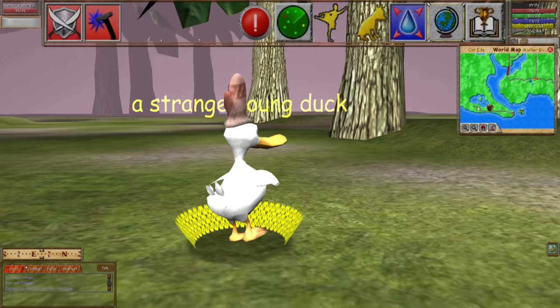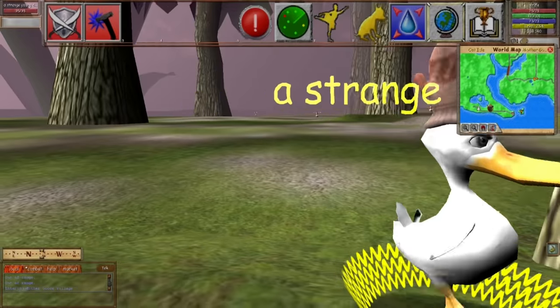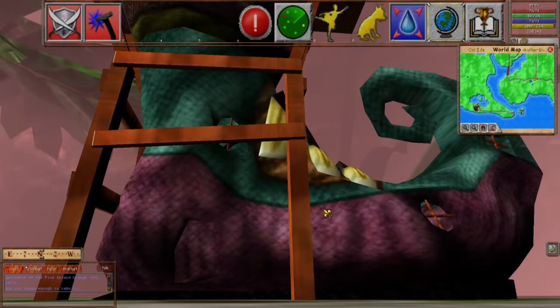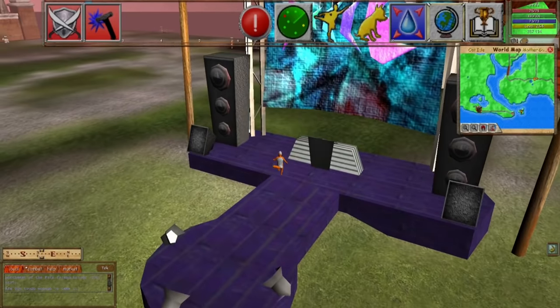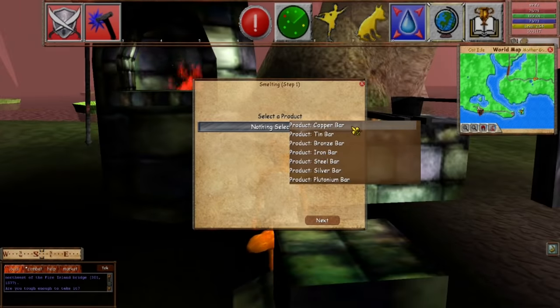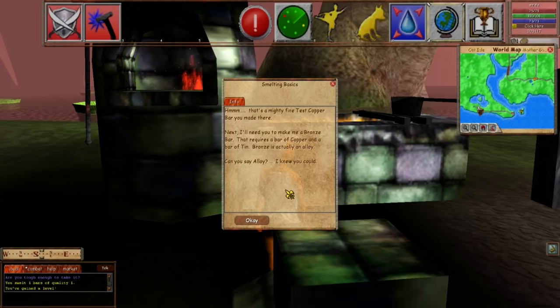Everything about this game screams 'lol random' mid-2000s internet humour. But sometimes you've got moments of surreal insane genius — like the houses in this village all being fantasy things like a giant baked pie, an upturned bucket, or a giant elvish shoe. The whole game design is equal parts captivating graphical insanity and crippling systemic incompetence. Like why is there a stage in the middle of the village with a DJ booth on it? Good — crafting. You take tin, take copper, and smelt them together to form a bronze bar. Just because you've played RuneScape doesn't mean you're qualified to make a game.